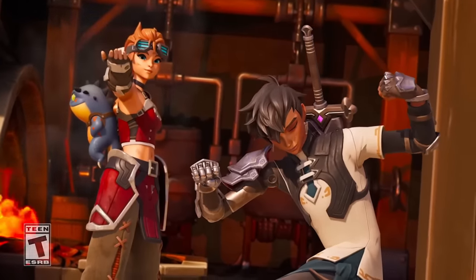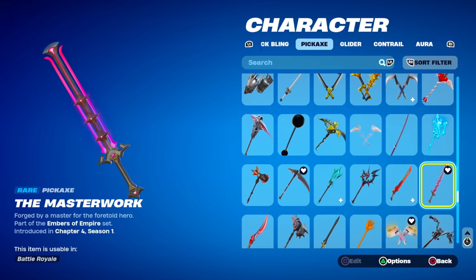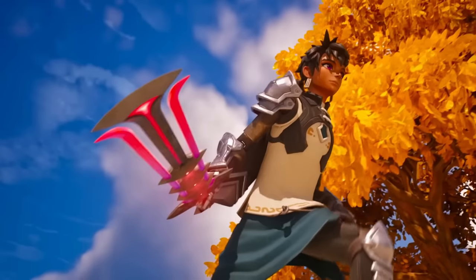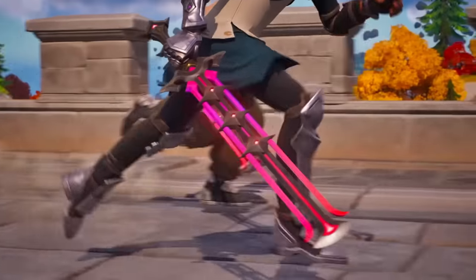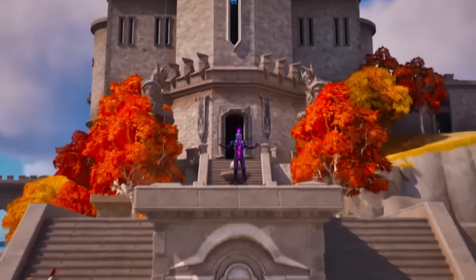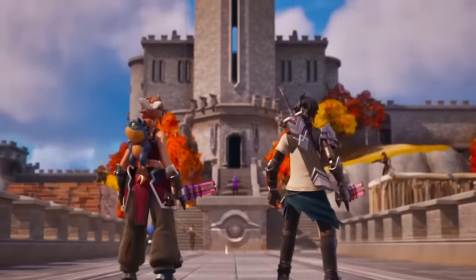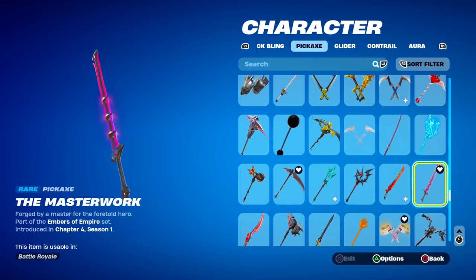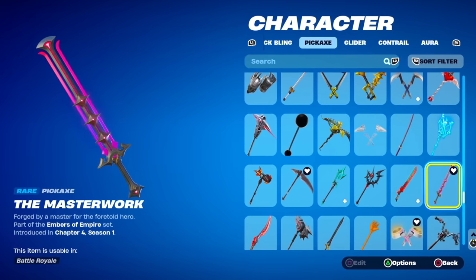Talking about the Fortnite Crew, we have the Masterwork Pickaxe from Chapter 4 Season 1. This is exclusive for crew members, and it was quite a big deal when it released — Fortnite even made their own trailer just for this pickaxe alone. Chapter 4 was definitely not as popular as some other chapters, so if there's less players playing, does that mean less people own the pickaxe? You might want to check if you have it.